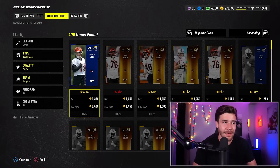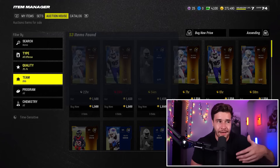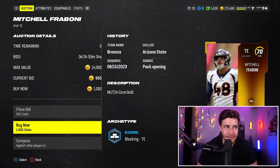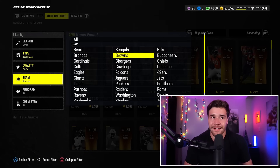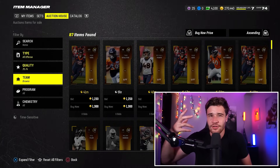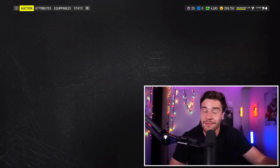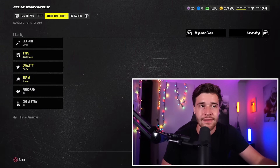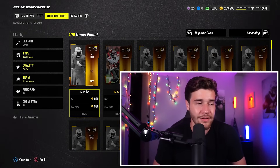I'd recommend you go through every single team — it's probably going to take you only a handful of minutes to check out every single team, and if ever you see a card up for 1K or less, you buy it. That's the rule of thumb. As you can see on the Broncos tab, we see a card up for 1,000 coins. I'm not just buying one player per team — if there were more than one Broncos card up for 1K, I would buy more than one. You don't need to be super strict about the 1K; realistically I'm not buying anything more than about 1,200, but if the card's up for 1,100, I'm going to buy it because with this method you're basically doubling your coins every single time.